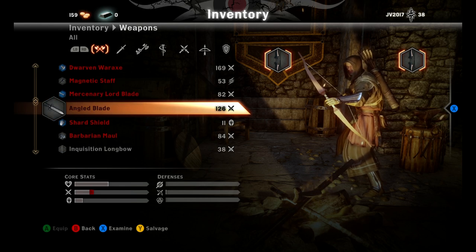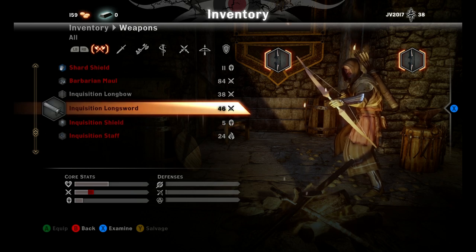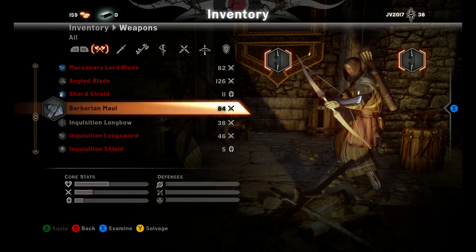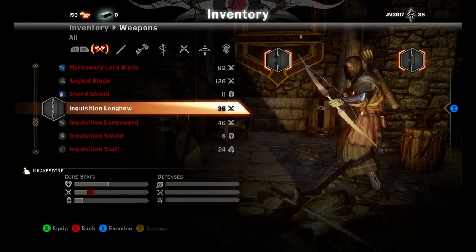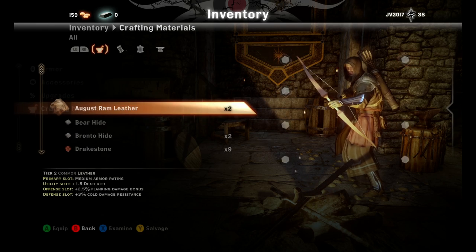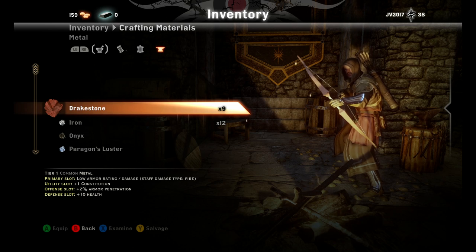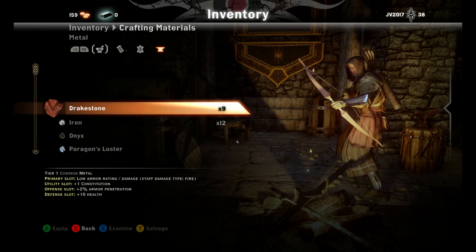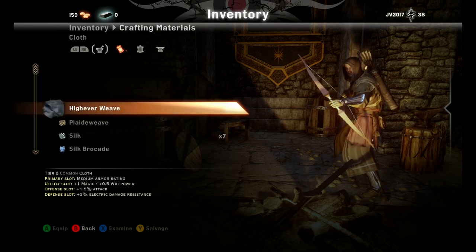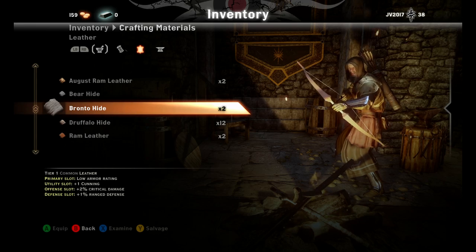This is a different system from the single player — I don't think you can salvage weapons in the single player, but you can in the multiplayer. So if I wanted to salvage this barbarian maul, I'm going to do that right now. I got drakestone. There are three different types of crafting materials: cloth, leather, and metal. Drakestone is a metal, so I just got plus one drakestone. This is where all of the salvaged breaking-down materials are collected and where you can check them out.